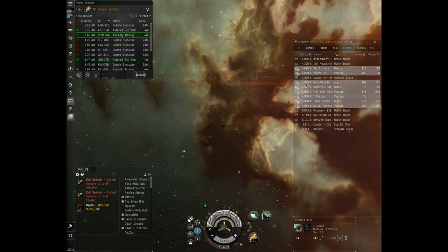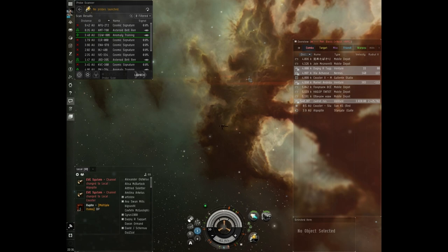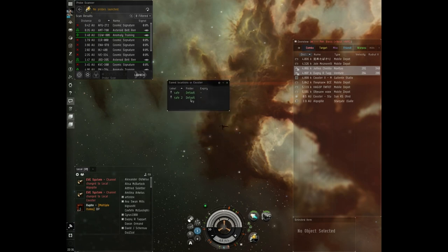If a player knows which object you're moving to, they can come after you because they'll see it on the overview. But if you have a saved location that only you have, you can warp there and they usually won't have your bookmark. You can escape them for a while - maybe ten minutes - though there are ways they can still find you. Press Alt+L and the saved locations window appears.